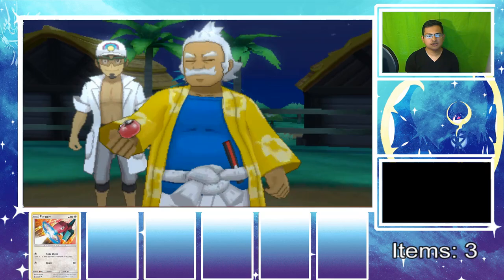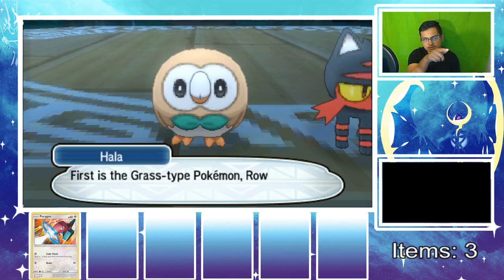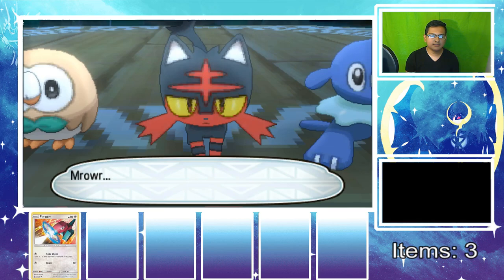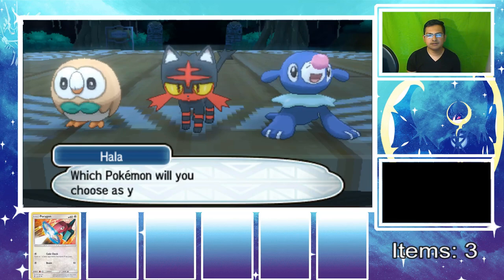The starters are the grass-type, fire-type Litten, and water-type Popplio. I actually like Popplio — I don't know why people didn't like the design, I always liked it when it came out. We're going to choose the water type Popplio, even though we're not actually going to be using it of course — we're going to be using Porygon. Imagine if it was a shiny — that would be pretty cool but I'd be very lucky.